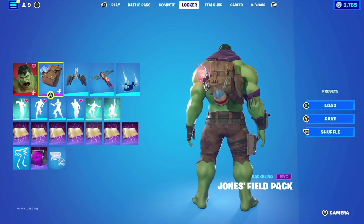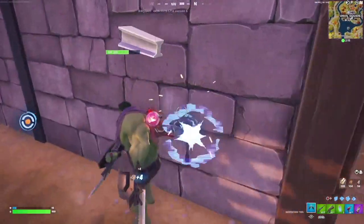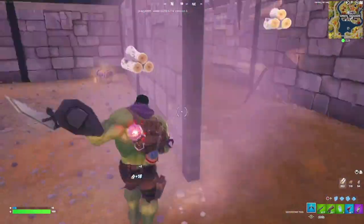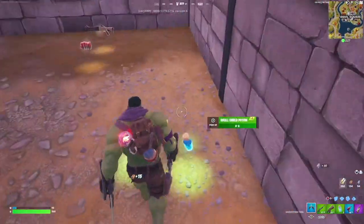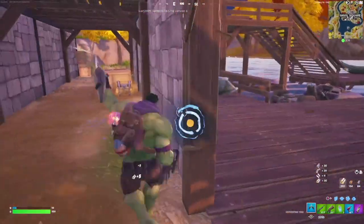For our next combination we're going with the Recruit Hulk style, paired up with the Jones Field Pack backbling — going with the Jump 88 style because it has more of that rugged look that goes really well with the pants he is wearing. You could also go with the Jump 42, which has a similar shading to the pants and has the rig gun in purple that matches well with the scarf.